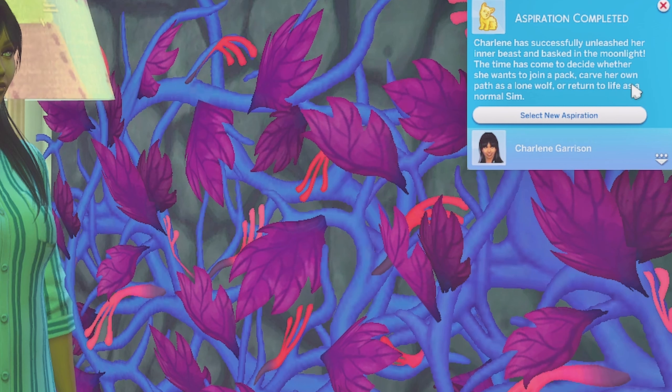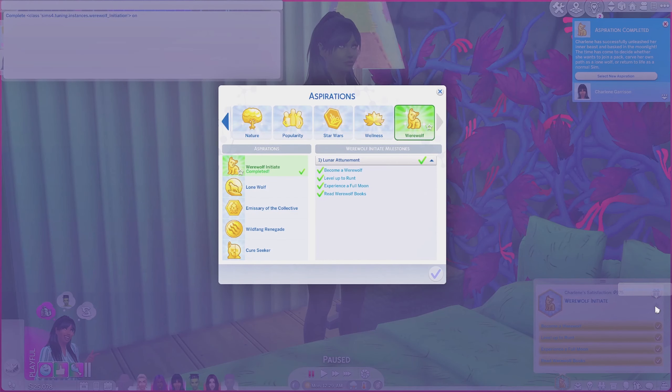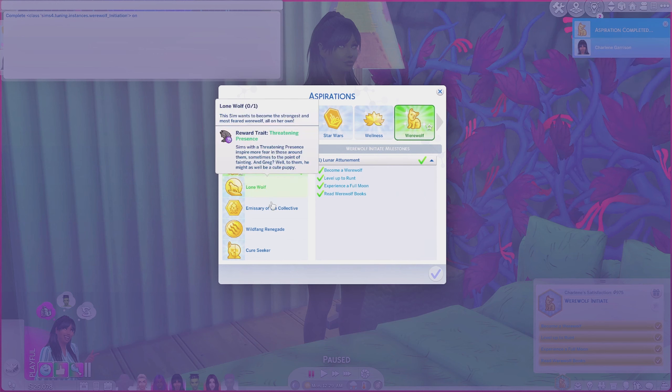With the werewolves, you have to complete one part to open another part. Now that that's complete, you can open your panel and you'll see there's a whole bunch of new aspirations for you to try. It's really super cool.